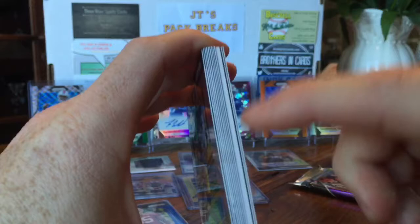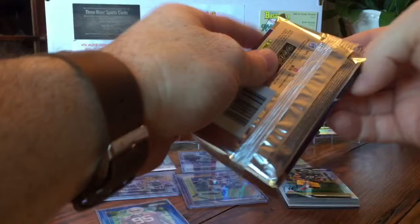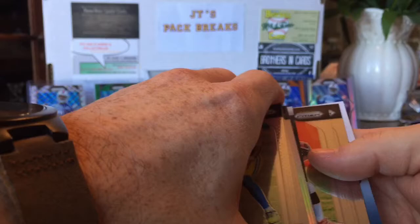Fun stuff to break — maybe we can get another autograph. Oh my — anybody see that?! If that is what I think it is, that might be a case hit. It's green — Hayden Hurst. I'm going to keep that card face-down and save it for last. Those RPAs that come in Prism are case hits — I don't know, let me know. I bought five packs from the LCS — if I got that lucky, I need to go buy a lottery ticket.